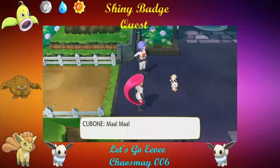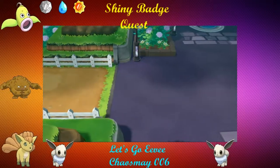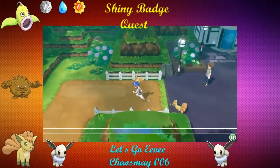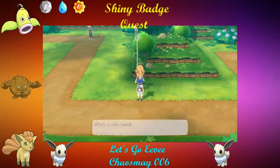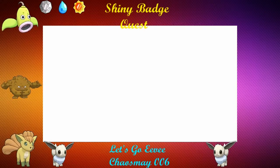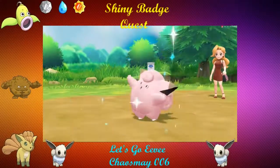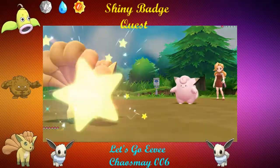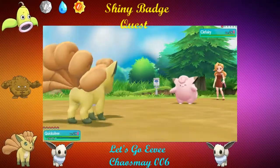Alright, well we gotta keep going. We're heading onto Route 8 to fight this trainer here. Gambler guys — more Gamblers, woohoo. You'll want to see Gamblers in this game so you can lose. Actually, Koufax is probably strong enough that we don't have to worry about it. I bet Koufax is high enough level that I don't have to worry about its one-hit KO moves.